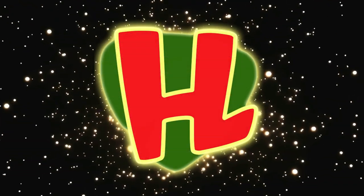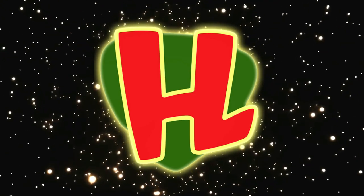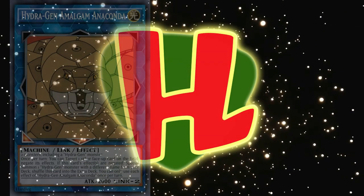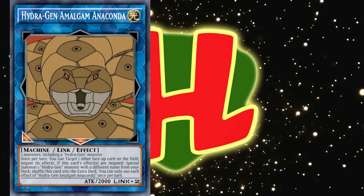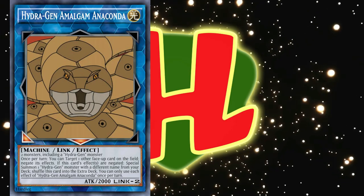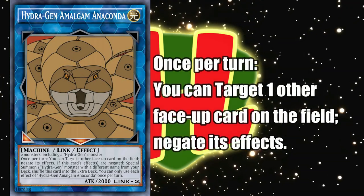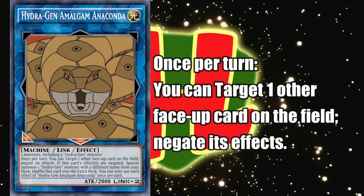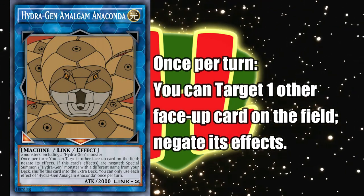In addition to these five main deck monsters that make up the core, there are three extra deck monsters for the archetype, which give them added utility as well as some much-needed attack values. To start with, Amalgam Anaconda is a light machine Link 2 with bottom-left and bottom-middle arrows that can be made with any two monsters as long as one of them is a Hydrogen. It has 200 attack, and in addition to the standard Hydrogen effect, it can, once per turn, target one other face-up card on the field and negate its effects, allowing you to either shut down your opponent's monsters and spell traps or trigger your own monsters for even more swarming.